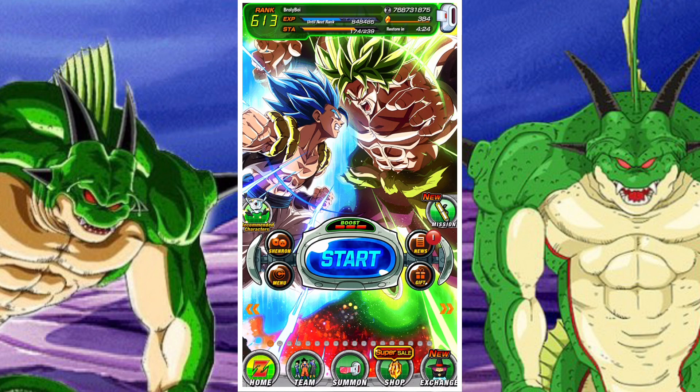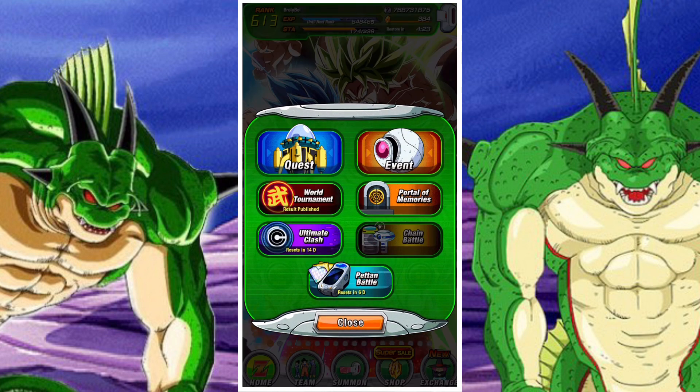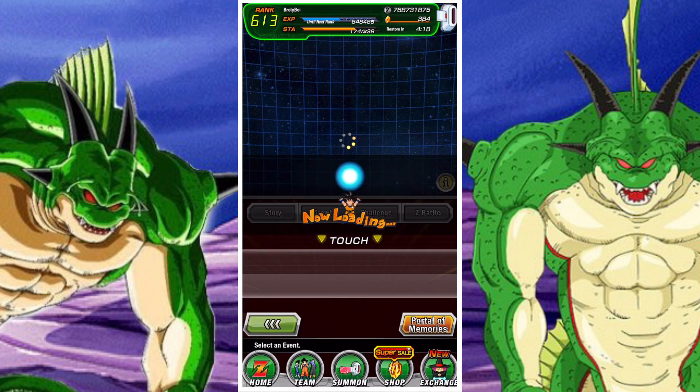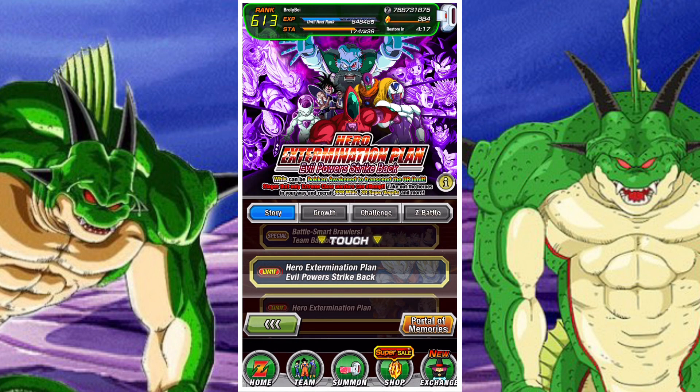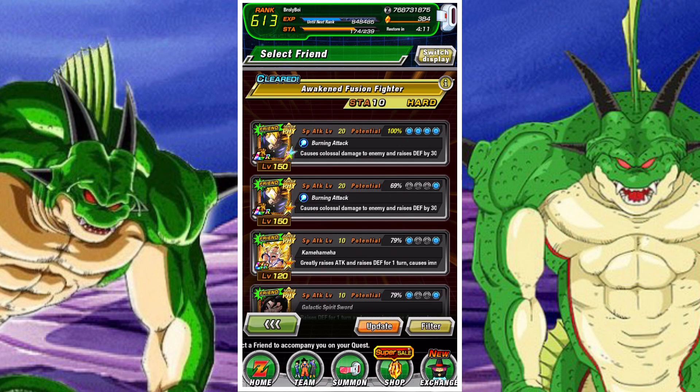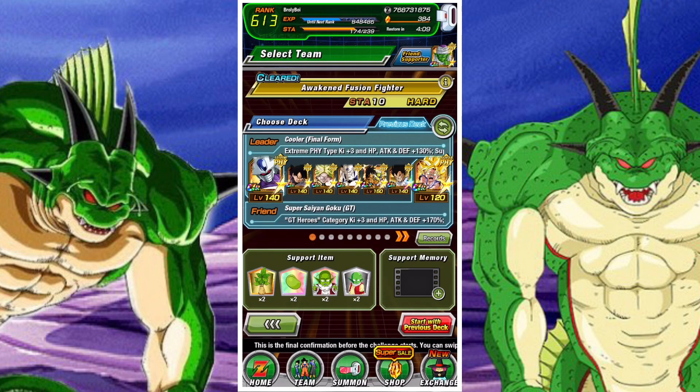You need to collect at least 7 green orbs. It's pretty easy to do — all you have to do is go into a stage and then use some items, or you can use orb changing units. I always suggest using items as they are just a lot easier to utilize.